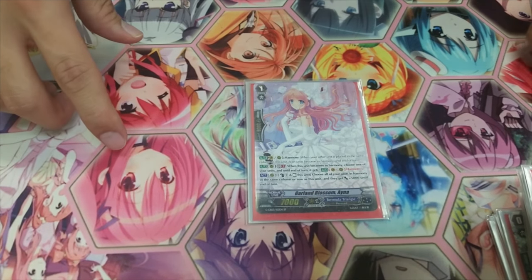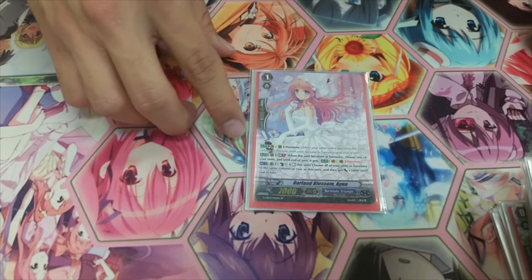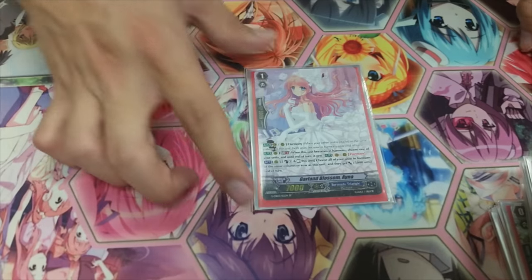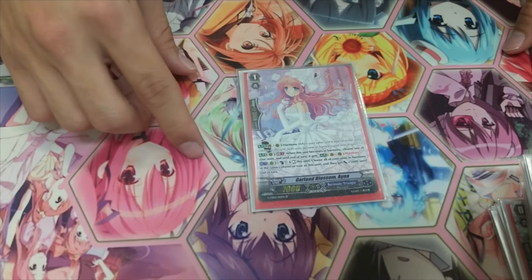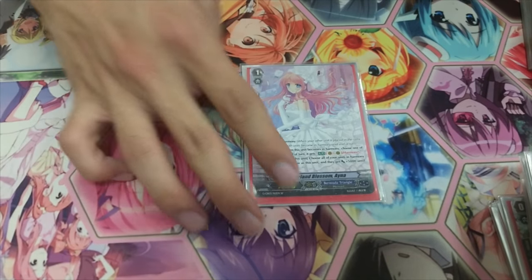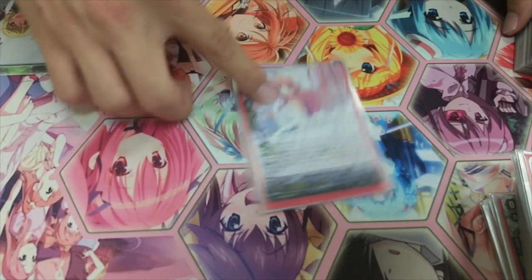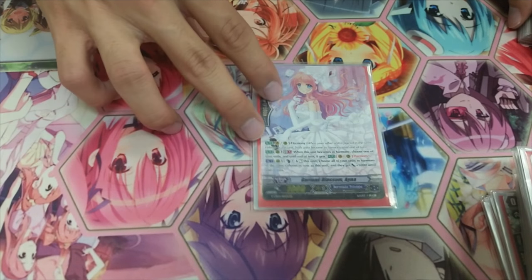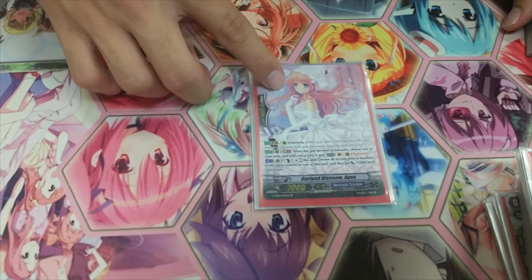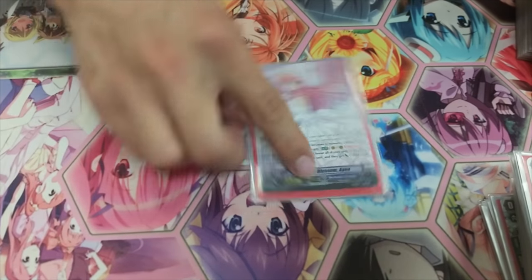I run 1 Anya because it's a Tekken for making non-harmony units into harmony to help out on the Loris turn. It also helps make power lines. Its ability is Generation Break 1 — when this unit becomes harmony, choose one of your other units and give it harmony. It also has an ACT ability that's not GB1: Counterblast 1, rest this unit, and all units in harmony in the same row and column gain 5000 power until end of turn. You can rest it to boost a row and column, then bounce it back with Loris's skill on the main phase. Plus if you put it behind the Vanguard, perform Legion — now you're in harmony — rest and give your Vanguard basically 10,000, so your Vanguard re-stands twice at 31k. It's a really powerful Tekken; I recommend you run at least one.